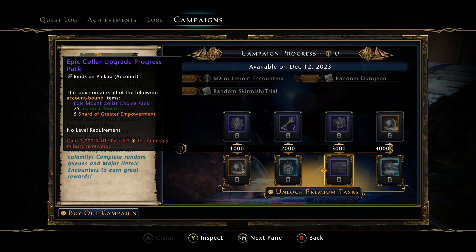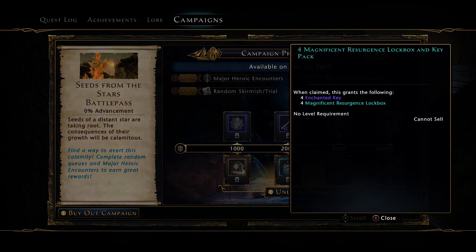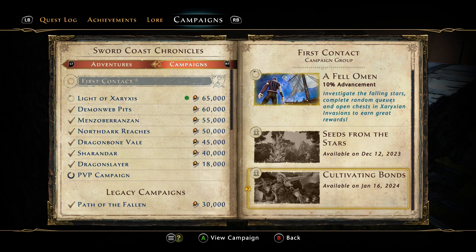On the paid track we have two astral lockboxes, a coalescent ward, the epic caller upgrade progress pack which includes an epic mount caller choice pack, insignia powder, and greater shards of empowerment. This is also the first time this has been in a battle pass — we're actually getting four Magnificent Resurgence lockboxes with four keys and four boxes, which is kind of interesting.